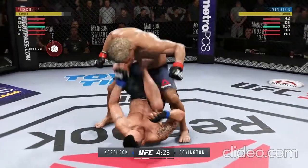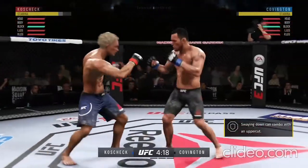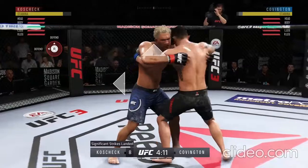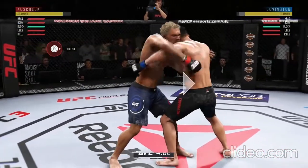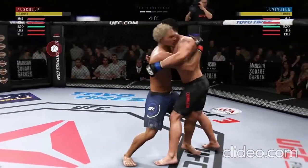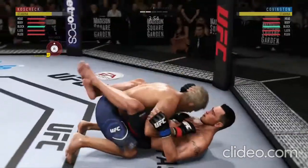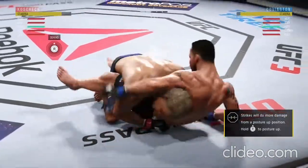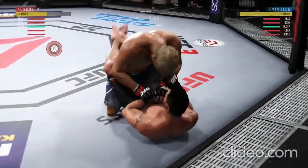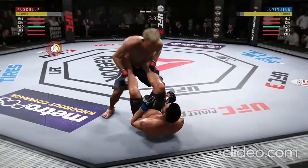He looks to improve position here, now he's stacking them. He just decides to get up. That knee might have landed there. Throwing to the body. He's got double underhooks in the clinch — good spot to be. There's another power takedown. He postures into place, he's got them stacked here. Got to be careful not to get trapped into a triangle. Excellent movement on the ground here.